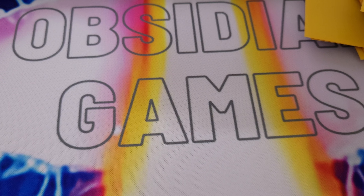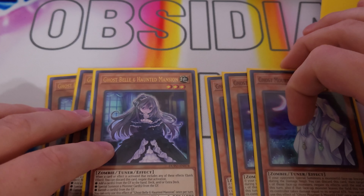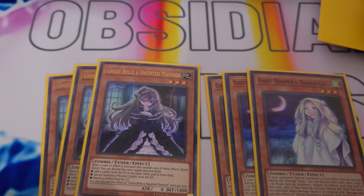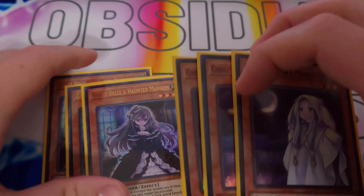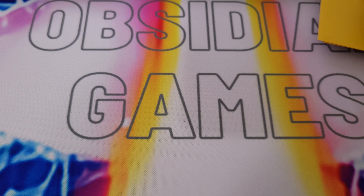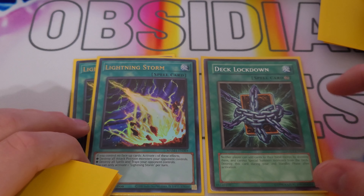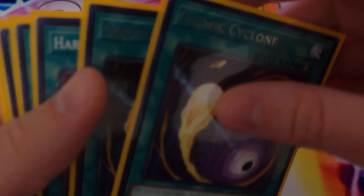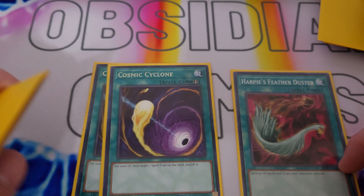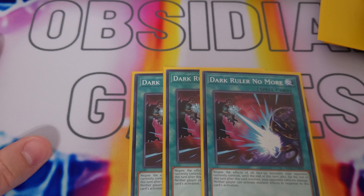As for our side deck, we play triple Ghost Spell and triple Ghost Mourner. These are really great hand traps right now — Ghost Spell hits CASC tier really well, and Ghost Mourner hits all those Branded and Bystial-reliant decks. For others, we play two Lightning Storm and one Deck Lockdown — that's kind of a filler card I threw in because I had it in the binder. Lightning Storm to get rid of back row. Then for board breakers we play two Cosmic Cyclone, one Dust Tornado, and triple Dark Ruler No More. That's it for the profile.